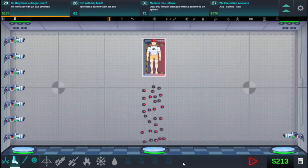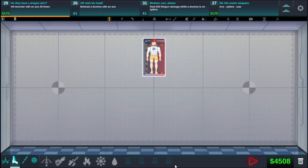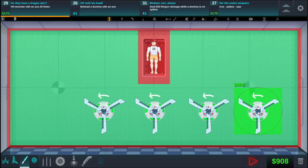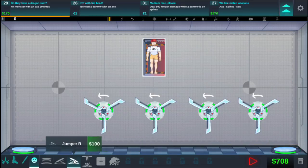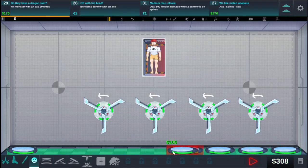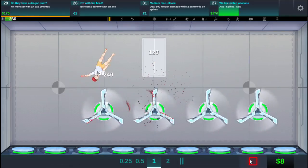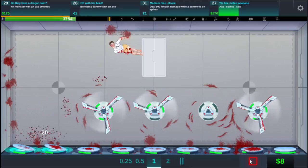Anyway, let's get started. When we left off we had just gotten like 4000 with our interesting contraption, but that's going to go away because we are going to get going on some of the next things. The first thing I see is hit monsters with axes 20 times, so we're going to pull out our axes here. I'm thinking if we just chop them all this direction, they'll eventually hit this bouncer over here and he'll send them back. We'll put a bouncer here and keep on bouncing.